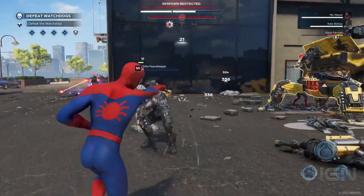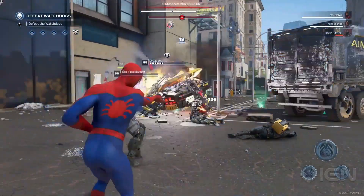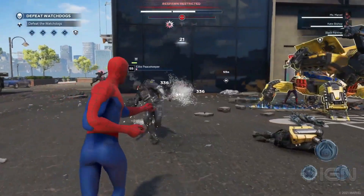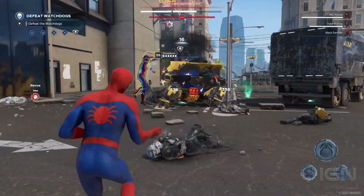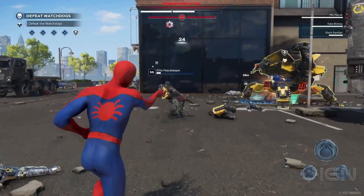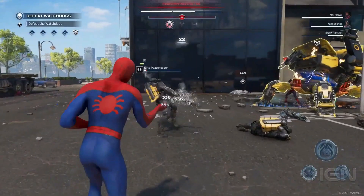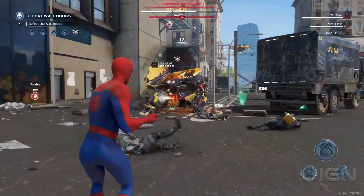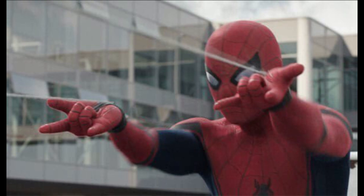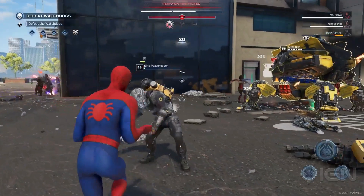The funny thing is everyone was actually worried about how his traversal would be; I don't think anyone had real concerns about his ranged combat. But this most definitely does look janky. I'm hoping — you can see at the top he's got three different ranged abilities — that the animation will potentially change depending on which one you're using, because when you see Spider-Man firing his webbing in the movies it's generally with his arms up, not down low. It just looks really clunky.